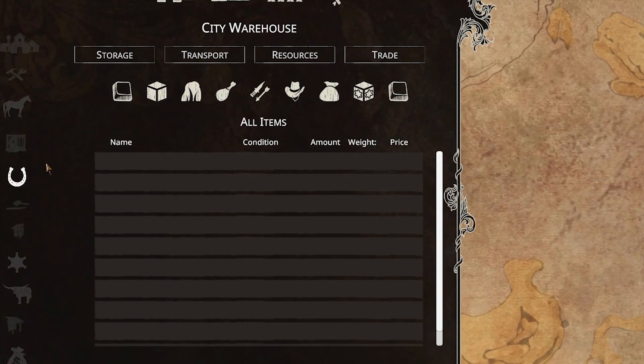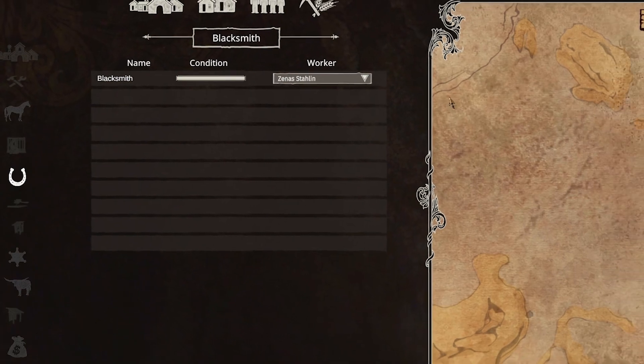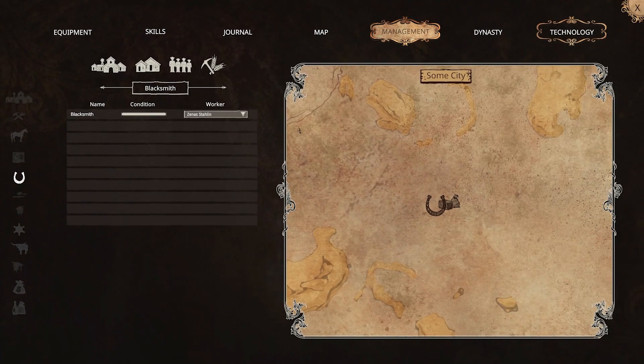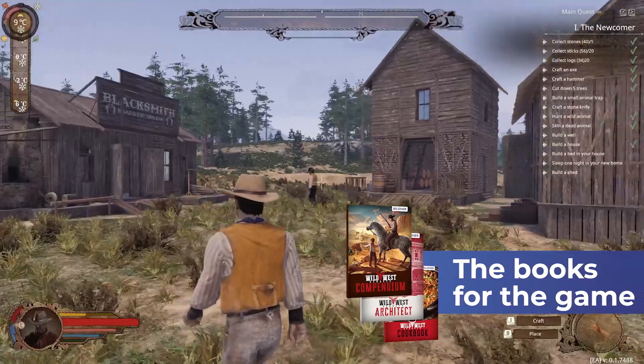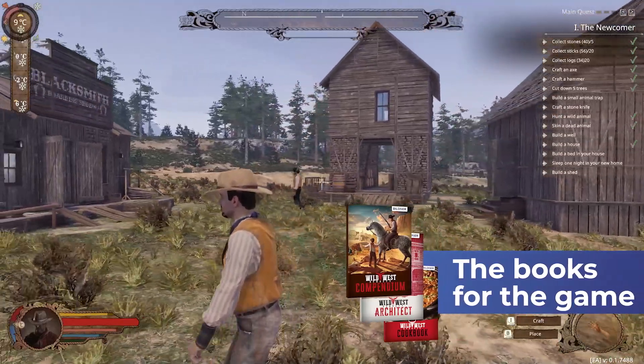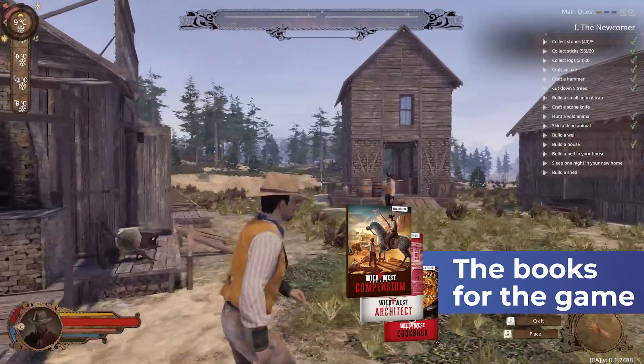With this you already know all the basics you need to start building. Whether you build individual houses, large farms or full cities is entirely up to you. If you want to know more about Wild West Dynasty, you can also find a Settler's Guide to the Wild West on the game's Steam page.